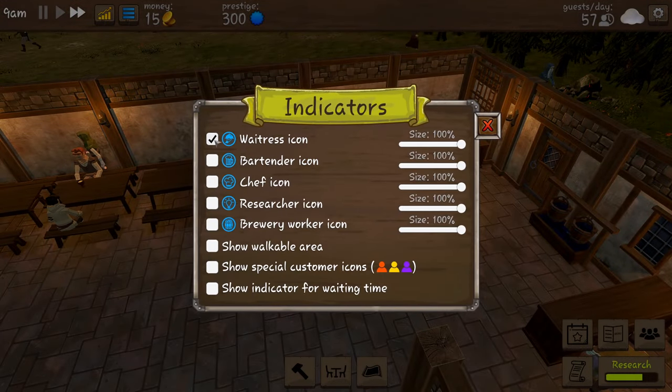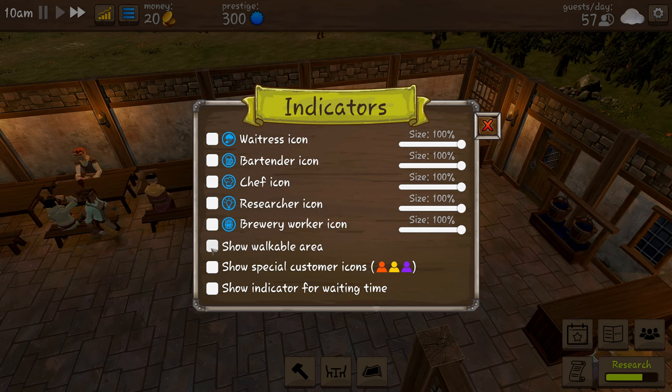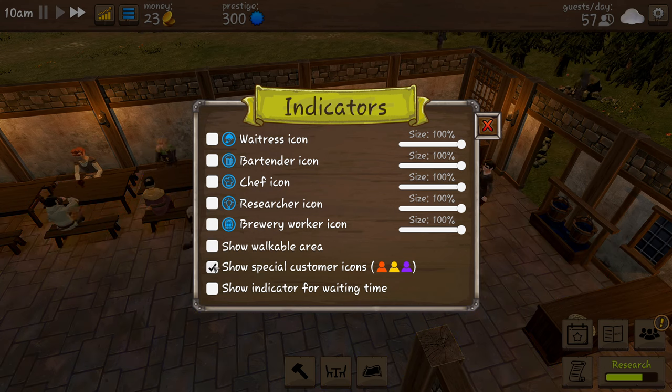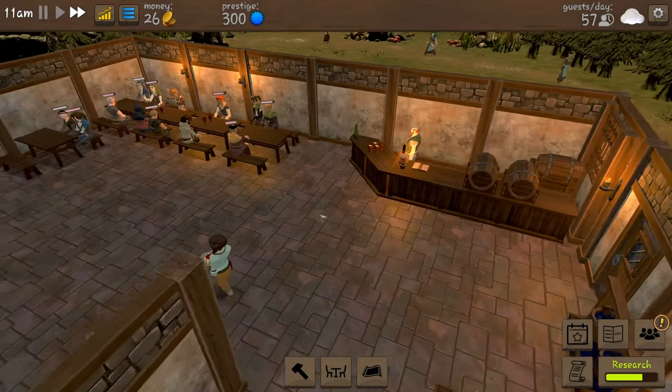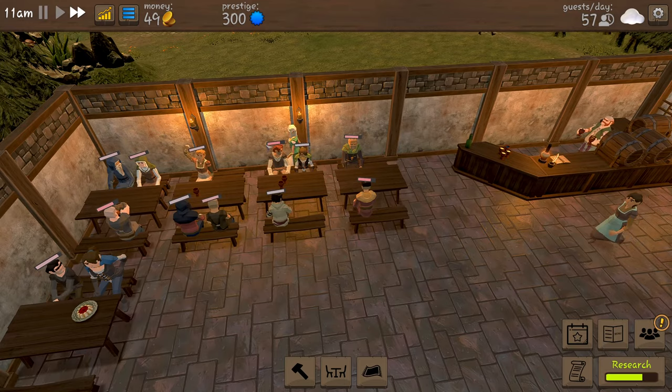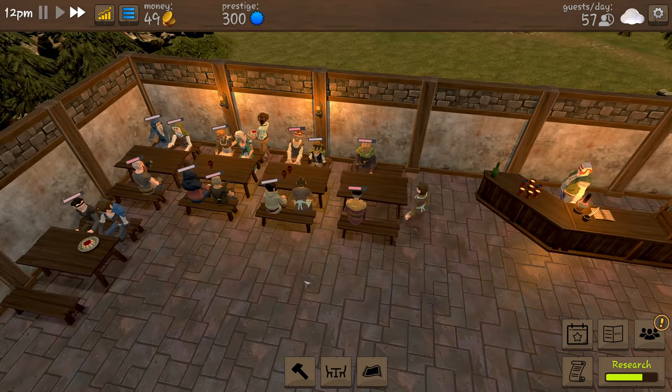You can have icons over your people so the bartender - she's got something over the top of her. Show a walkable area - everywhere that's blue, people can walk. Special customer icons - I'm going to put that on just so we can see if any come in. Show an indicator for waiting time - that might be a good one because the longer it gets, it means we need more staff.